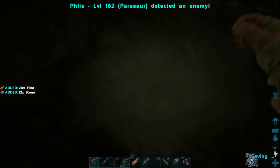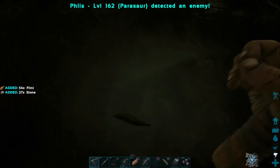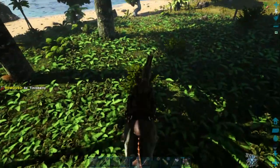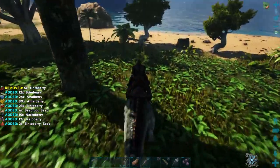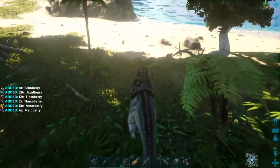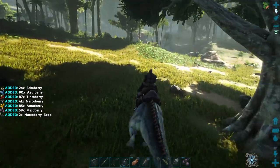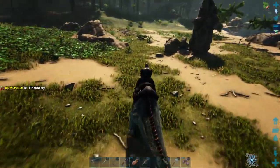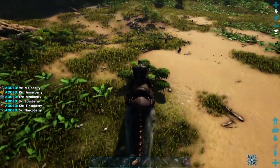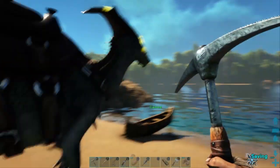Parasaur, you're detecting an enemy — what is it? I'm hoping it ain't nothing bad because I am busy. What are you detecting? It's those Ichthyornis birds — them things give you a pain when you're on a canoe. I think I'm going to get back to base here, get some of this stuff to craft, and then we'll go get some more. That should be enough to get us started. There's a supply drop up there but if it's a purple one I'll be wasting my time going up there.